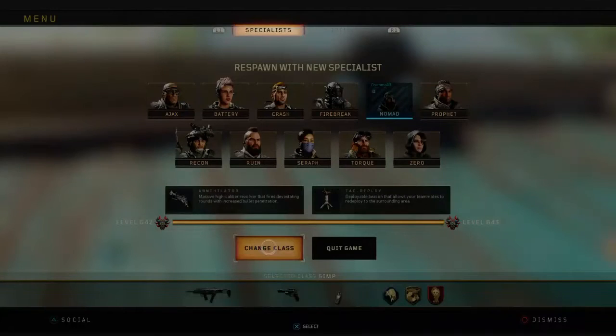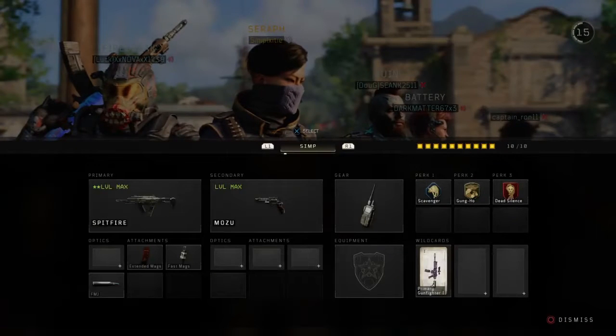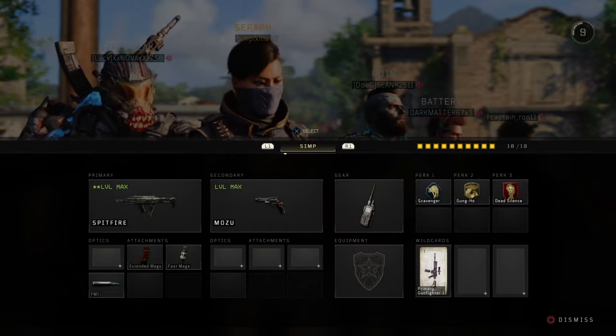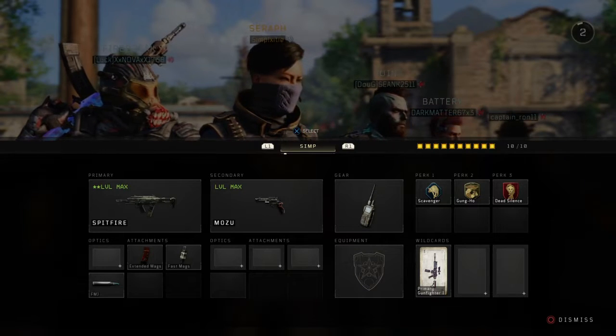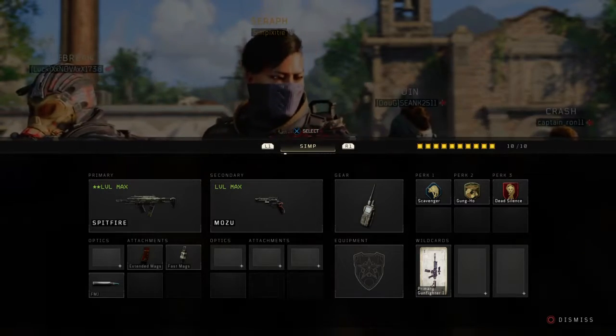I'll show you what it looks like right here. Spitfire — Extended Mags, Fast Mags, FMJ. Deep broken Spitfire class setup. I'm going to show you it once again: Extended Mags, Fast Mags, FMJ. They need to do something about this class setup, guys — they need to. It's overpowered. I think they're going to actually do something in the 1.13 update, to be honest with you. I think that's when they'll actually do something about it. But until then I'm going to keep abusing it, and so should you.